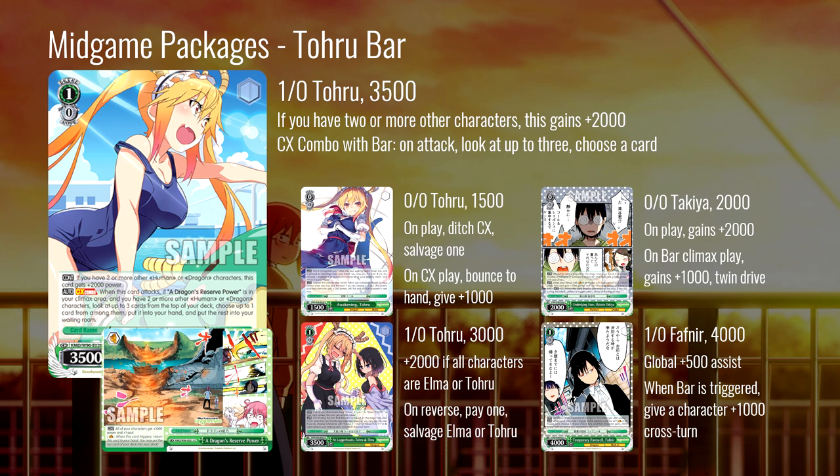The other card here is the Toru and Elma that gains another 2000 if all of your characters are Torus or Elmas, and on reverse pay one to salvage an Elma or Toru. This really only works in a Toru waifu build because a Toru-and-Elma OTP deck just isn't really a thing — it's very hard to put together and doesn't make much sense. Even in Toru waifu it's only kind of okay because it is a pay-one salvage, which you kind of already have better access to with the CX ditch and brainstormers.